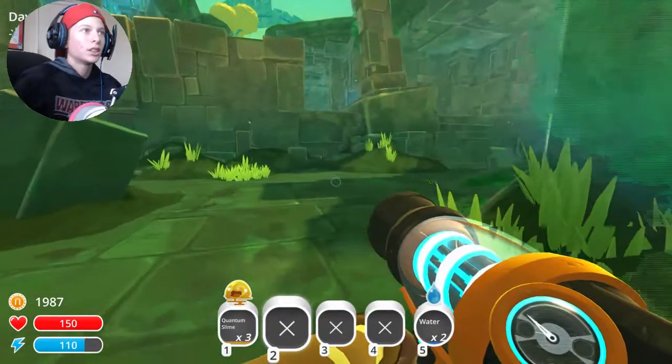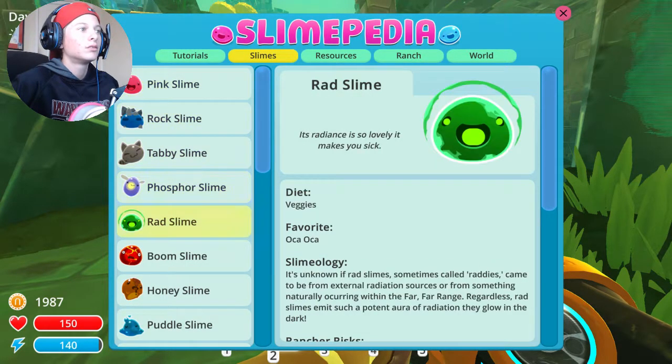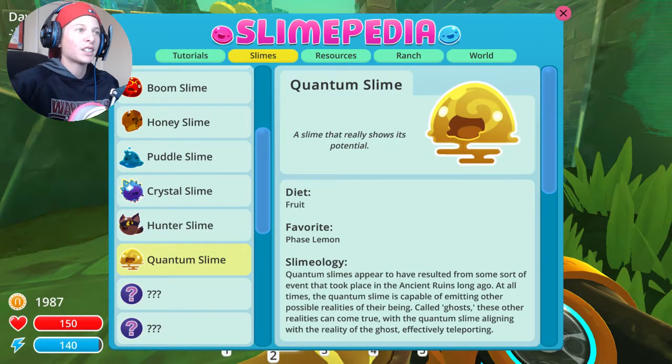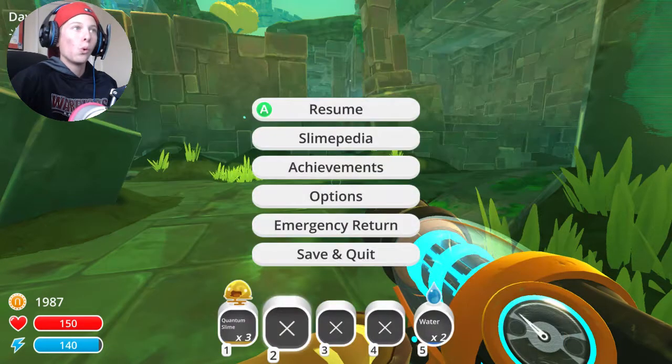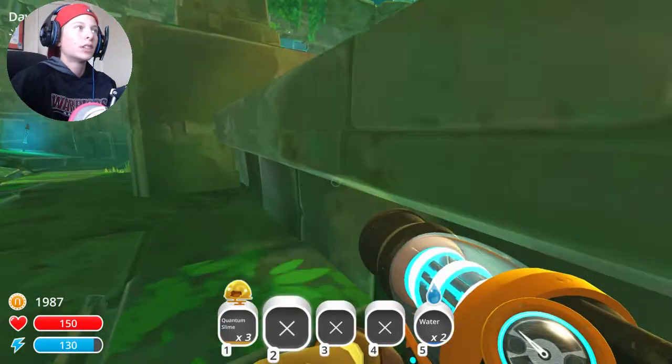I kind of want to read up on that. The slimepedia says: 'Quantum slimes appear to have resulted from some sort of event that took place in the ancient ruins long ago. At all times a quantum slime is capable of emitting other possible realities of their being, called ghosts. These other realities can come true with the quantum slime aligning with the reality of the ghosts, effectively teleporting.' Oh okay, that's pretty cool, I like that.